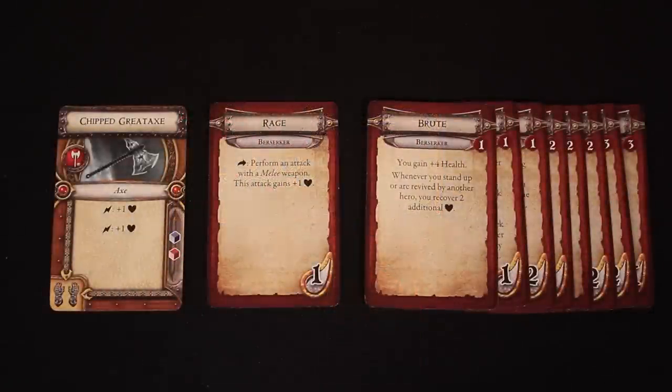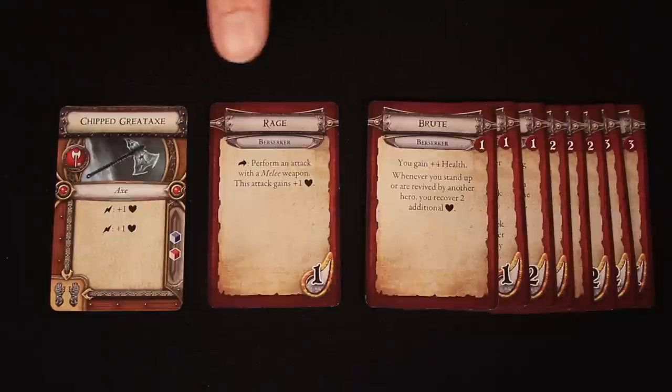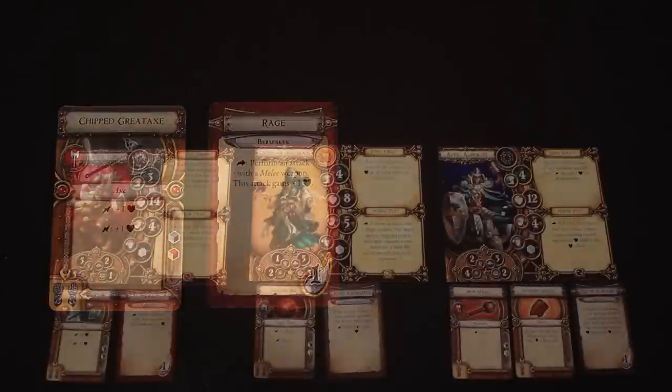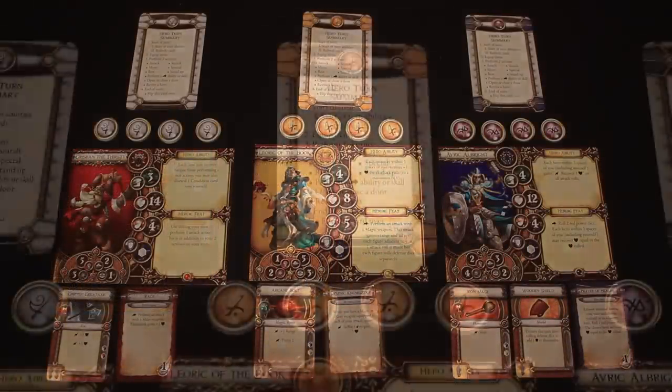Here are all the cards for the berserker class. From this deck, we take the equipment card — this is easy to identify, it has a picture on it — as well as the starting skill. This you can distinguish from the rest of the skills because it doesn't have an experience symbol, as shown on these cards here. These cards are only used if you're playing a full campaign; they give you additional abilities that you can add to your hero while they adventure, so we can return these to the box. Now each hero takes an activation card and the tokens that match it. Which set you choose is irrelevant — these will just allow the players to uniquely identify their own tokens when required to place them on the map, as we'll see in later episodes.